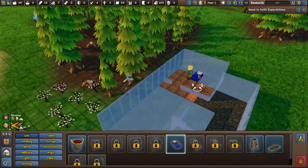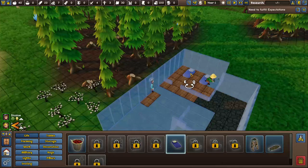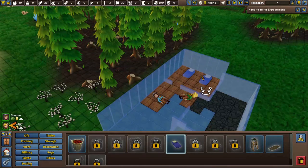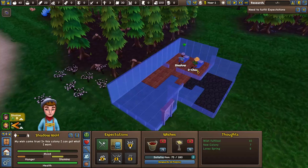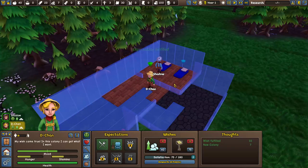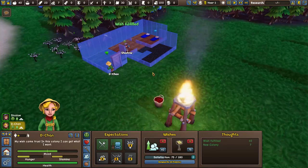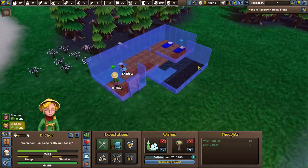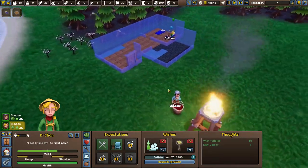We're going to put a bed down here and a bed down here as well. Even though they're not really together yet, once I get their big beds I'll put them side by side. I'm going to go ahead and construct their beds, take ownership, so if they need to sleep they have that area. I want to grab D-chan and get a place to eat set up - this is going to be a really nice house, and this area can serve as eating or a crafting room.